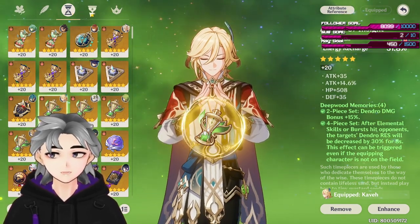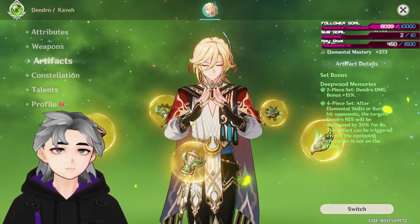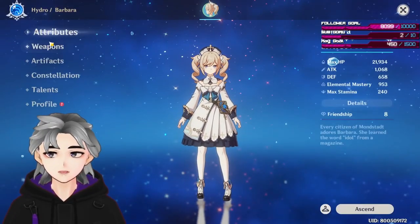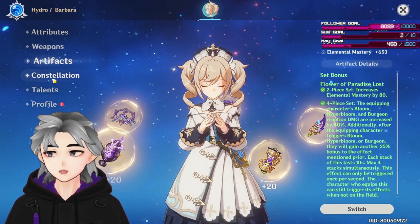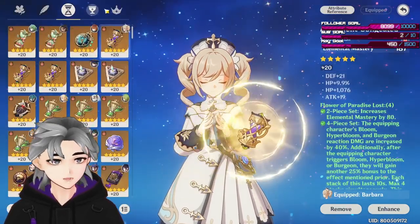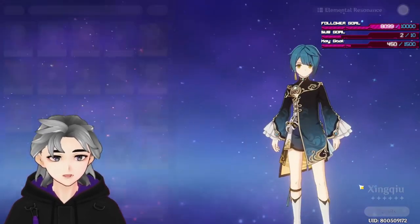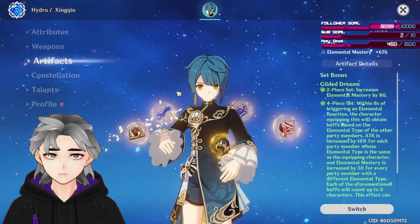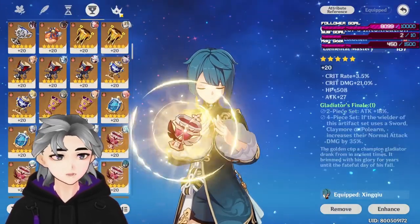If you don't have ER to 200 yet, I would suggest running a two-piece Emblem of Severed Fate and two-piece Deepwood. If you have a different Dendro character like the Dendro Traveler, they can use Deepwood Memories and Kaveh can use something else. Your teammates are the ones that need the full EM. I have Barbara here with a Flower of Paradise Lost — a full EM set — and Sacrificial Fragments for more EM. I have Xingqiu running Sacrificial Sword with Gilded Dreams artifacts, which is triple EM.